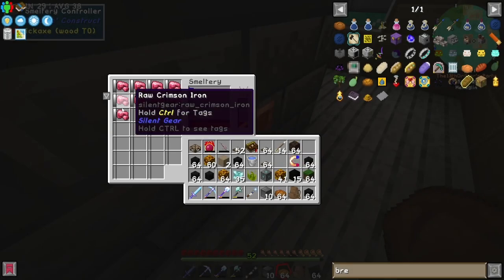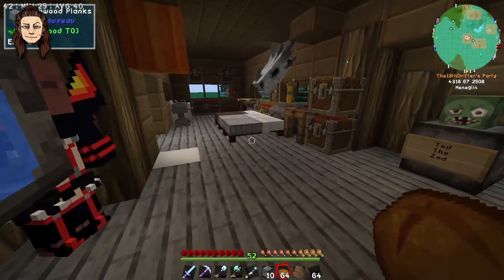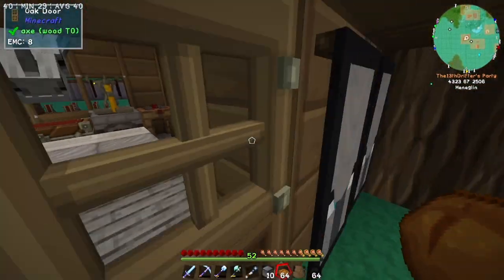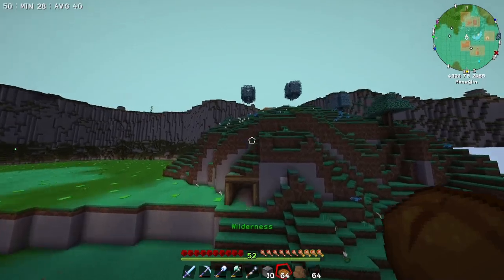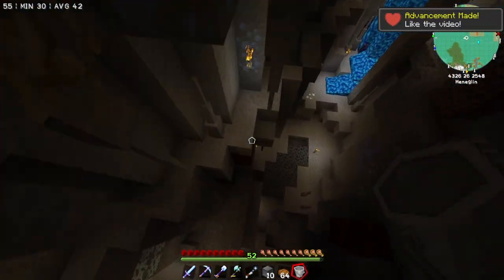We've got the crimson iron right here. Question is — no, it cannot be made into a molten form. So off to the golden furnace we go, old chap. Tally-ho and all that. Since we're out of coal, I'm just going to quickly grab some lava to power this baby.